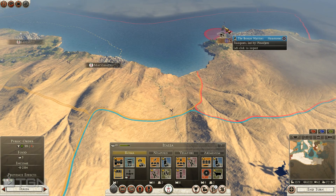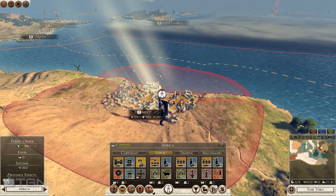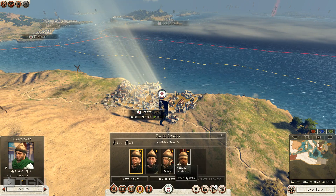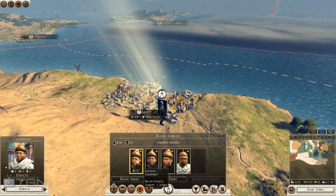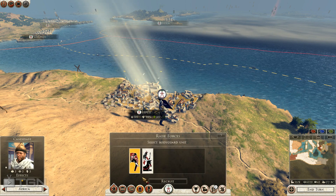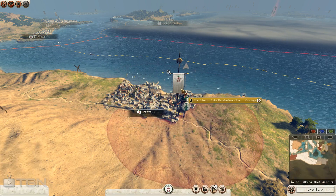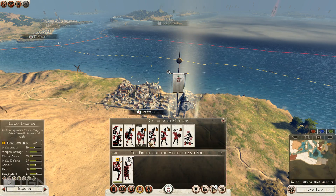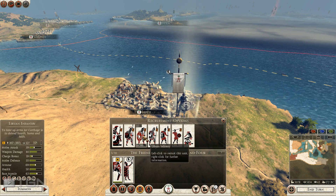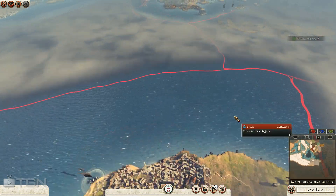There is a Seleucid transport fleet there. I've already got an agent down here, so this would be a great place to raise an army in Lepsis - it's slightly back, which should give me some time to build it up. I've got a Barca general there, so let's raise an army with him - elephant general of course. Put this agent in here, start military training, and then let's start recruiting troops. Against the Seleucids I'm still going to go with Libyan infantry for the most part, so I'll start off by recruiting three of them.